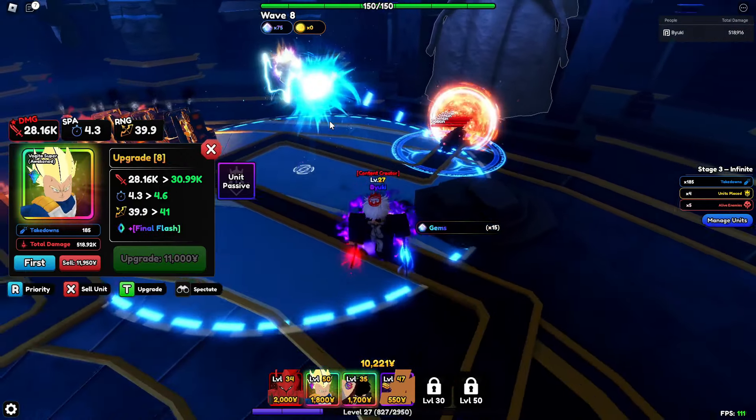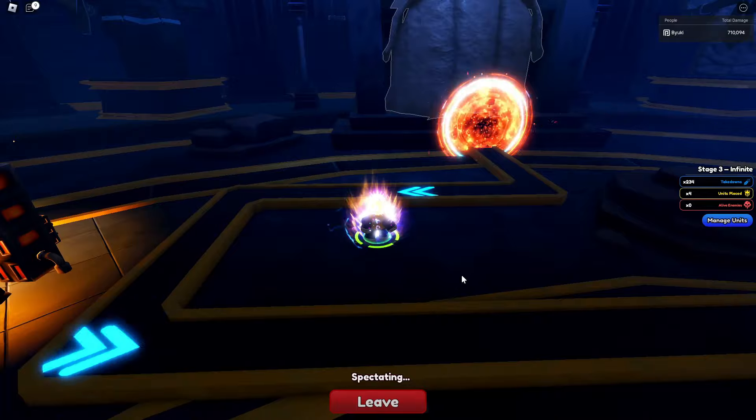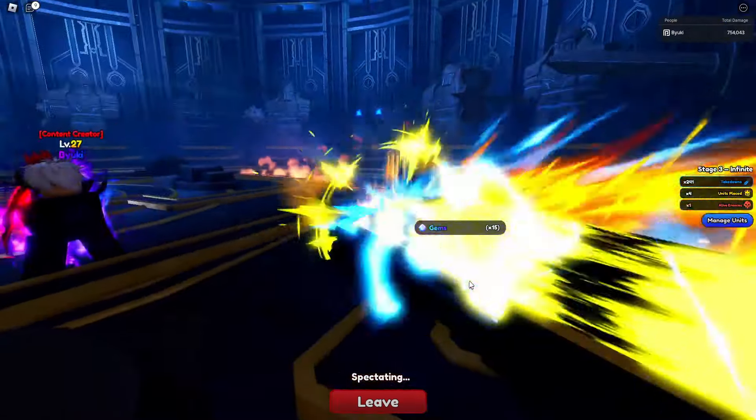Upgrade nine: he gets another new attack called Final Flash, gets 2k more damage. SPA does go up by 0.3, but he gets more range and he turns into a line AOE. Let's go ahead and take a look at this VFX — clean! I think this move is multi-hit by the way, I think it's five multi-hit, which is actually insane.